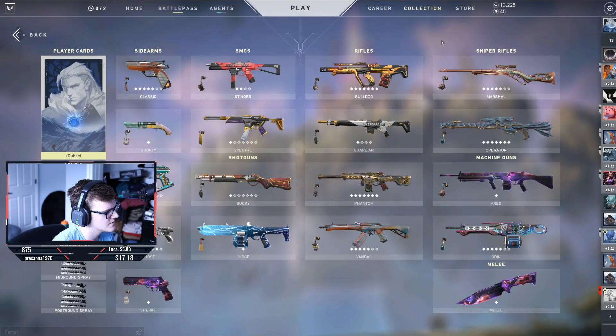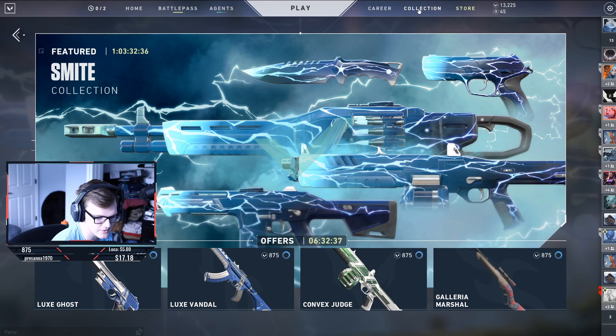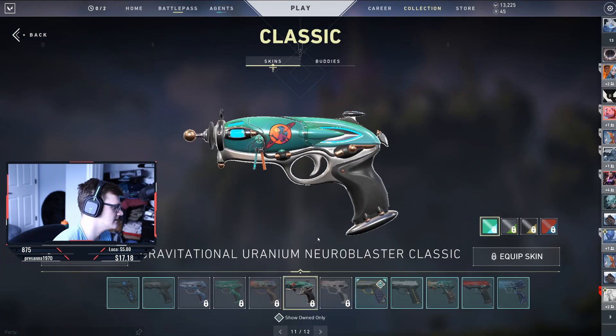The new G.U.N. collection is now in Valorant and it comes out in one day, 3 hours, 32 minutes, and 41 seconds from the time of uploading this video, which should be September 30th at around 4 p.m. Central. Going in, we'll start with the Classic — here is the new Gravitational Uranium Neuroblaster Classic.